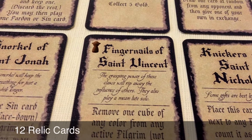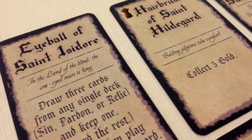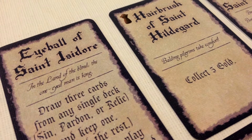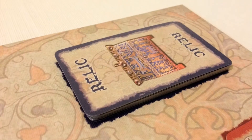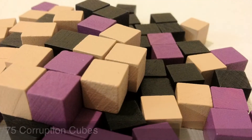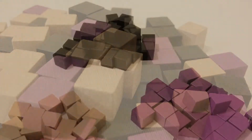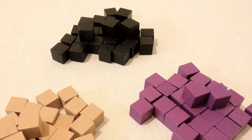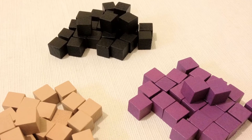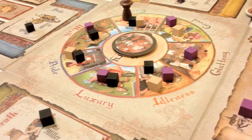You have 12 relic cards, and these are your modifiers or your action cards. They have silly names, and they give you really neat abilities, and they can be fun to play around with. You have 75 corruption cubes, and each player is going to take all the cubes of one color. You put these in the circle of sin when you play a card, and you place one on a pilgrim each time you pardon one of their sins.